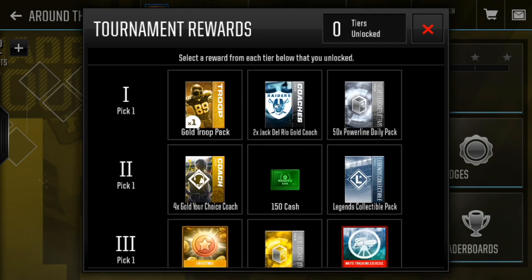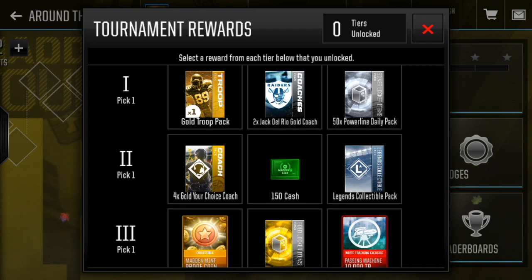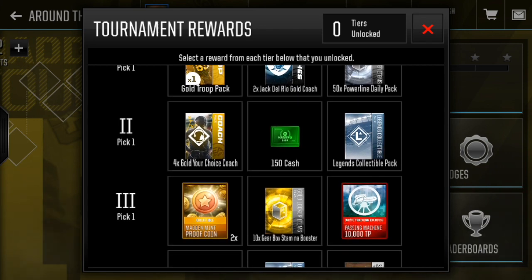Let's go over the rewards right now — that's probably what most of you are here for. In tier one you can have a golden troop pack, a coach, a Del Rio gold coach, or a power line daily pack. My opinion, just go for the gold troop pack — you're always able to sell those, unless you want to upgrade your Del Rio coach or you like the power line daily pack. The second tier is four times your gold coach, a choice coach, 150 cash, or a legend collectible pack. In my opinion, the legend collectible pack is the most valuable thing here, at least coin-wise.